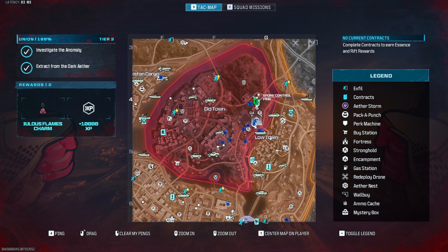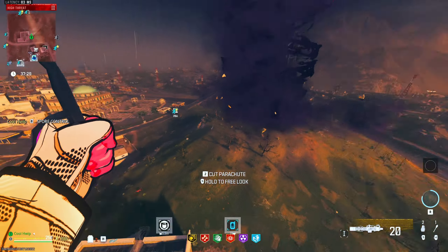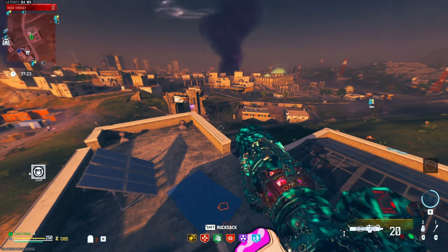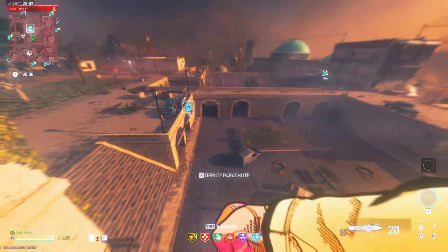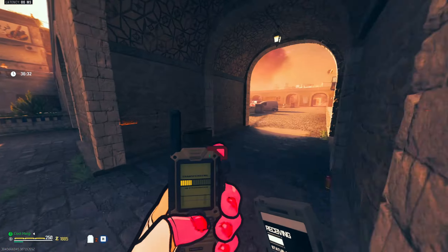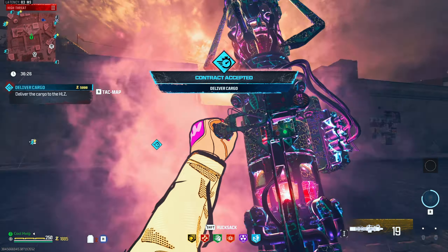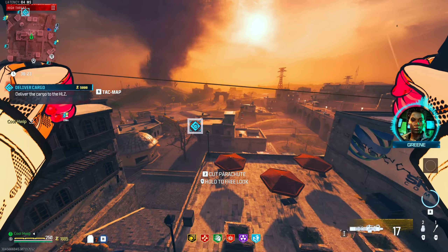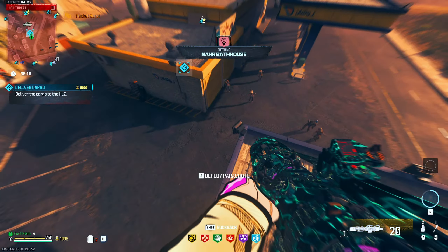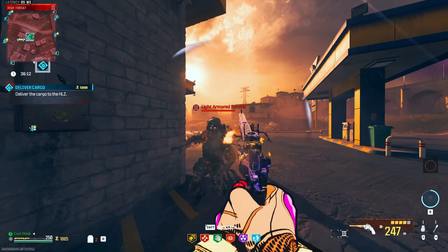I'm going to go ahead and just cut until we get to a bounty, and I'll see you when we get a bounty contract. Still no bounty contracts, but we'll go ahead and grab this cargo delivery. We could do the spore controls. This is just not a very good weapon for crowd control at all — not being single fire, I was hoping it would at least become fully auto when pack-a-punched, but no luck on that. You're gonna have to really work out your trigger finger here.